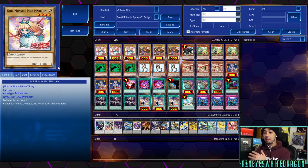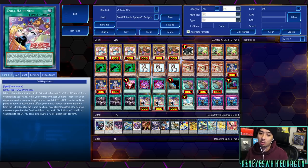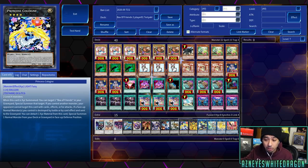Hopping into the deck profile — big shout out to my homie Teriyaki for hooking me up with this deck profile and the gameplay. The deck isn't what I'd consider super meta. It's very susceptible to heavy monster negation. There's nothing in this deck that lets you protect your cards. Princess Cologne makes it so while you control her with Doll Happiness monsters, your opponent cannot target monsters with zero attack or defense — it's a very mediocre effect.